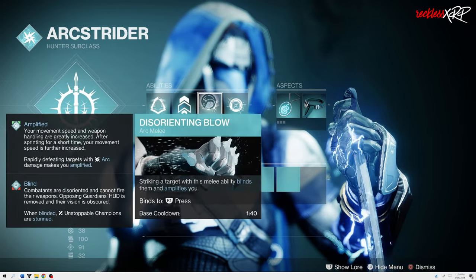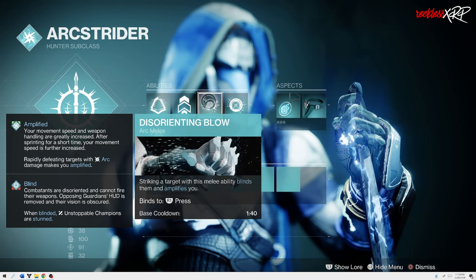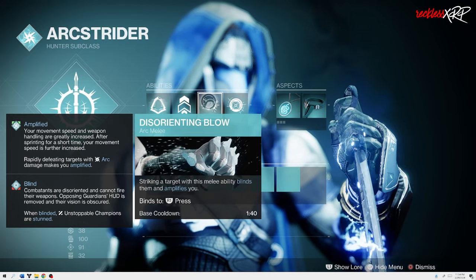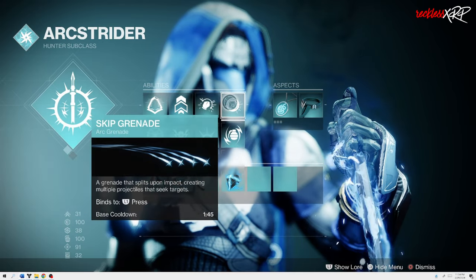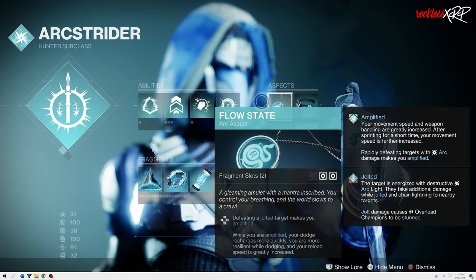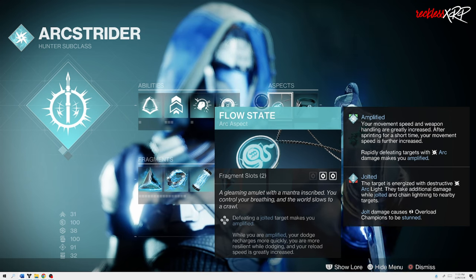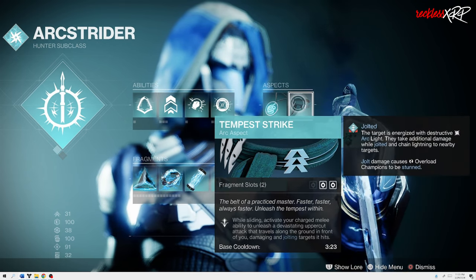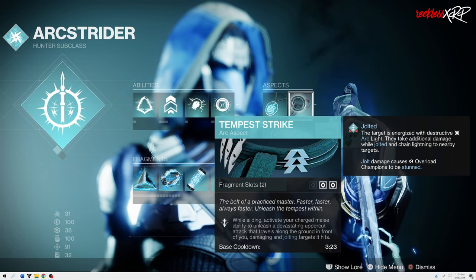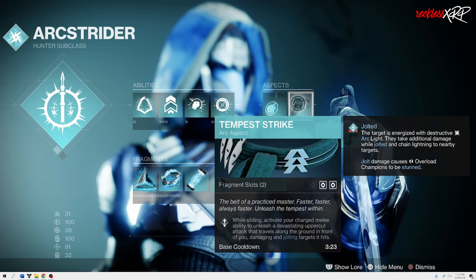For our melee, we'll be using Disorienting Blow, which whenever we melee an enemy, it will blind them and also amplify yourself. This will also stun unstoppable champions. For our grenades, we will be using Skip Grenades. As for the aspects, we will be using Flow State — defeating a jolted target makes you amplified — and Tempest Strike, which while sliding, activates your charged melee ability to unleash a devastating uppercut attack that travels along the ground in front of you, damaging and jolting targets it hits.